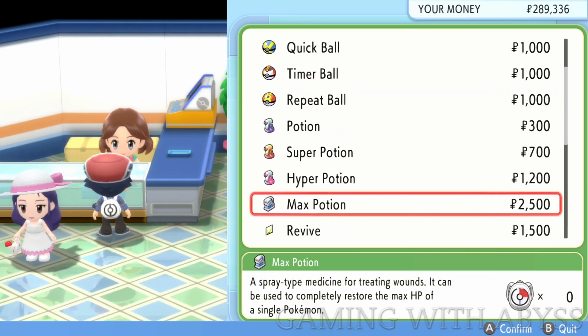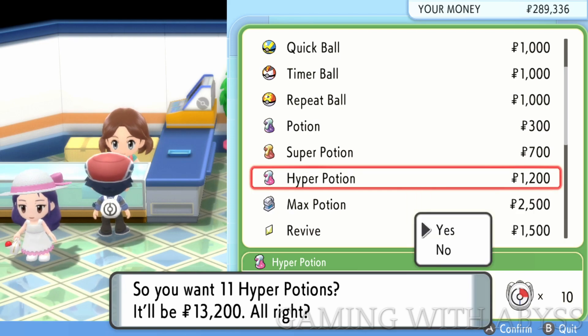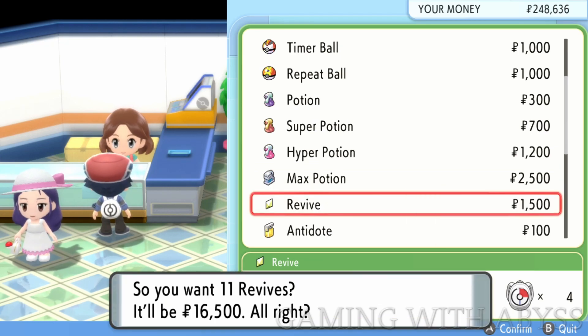The second item I recommend is the Hyper Potion — you're going to want at least 15 of them on you. You could buy a couple of Max Potions, but the Hyper Potion should be good enough. And then the third item is the Revival — you want at least 5 to 10 of them on you.